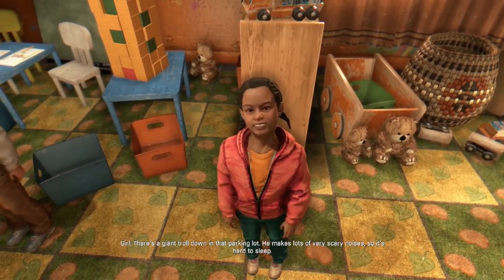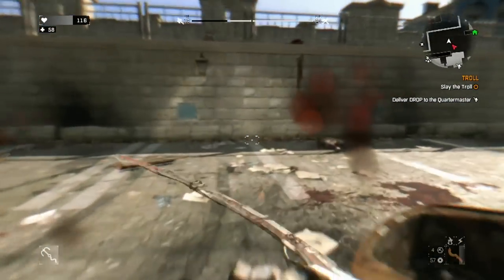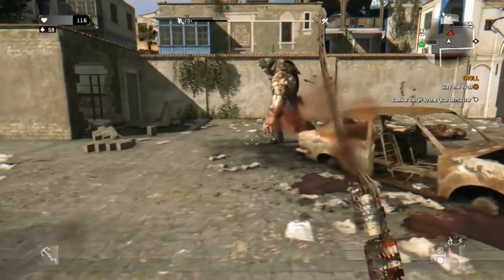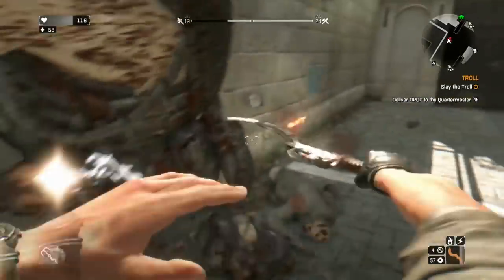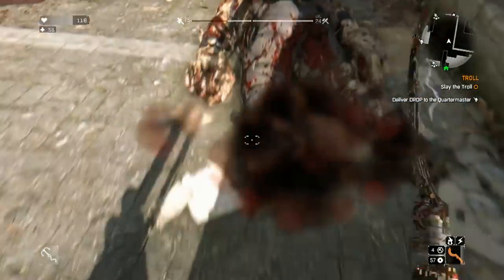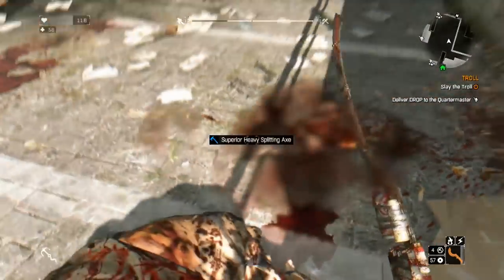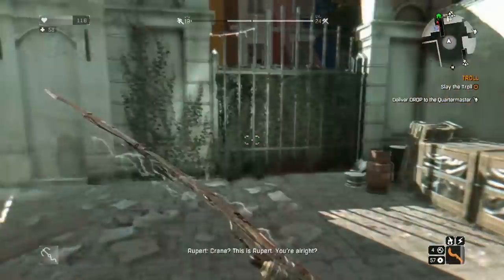You get it after completing the quest called Troll from this little girl inside the same building that you get this Stasis Field Projector Blueprint. For this quest, all you have to do is kill a Demolisher — very simple, very easy. You just go to the area that it tells you to and a Demolisher will break out of a wall, and you go kill it and then turn the quest in to Rupert the Gunsmith.